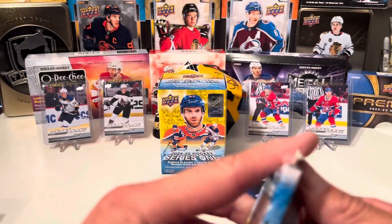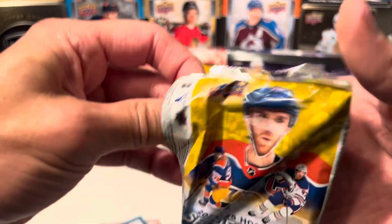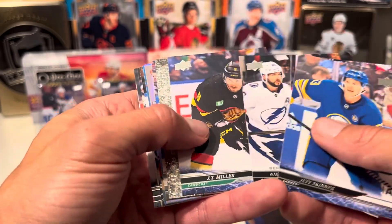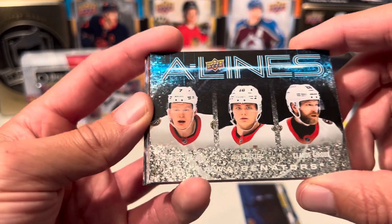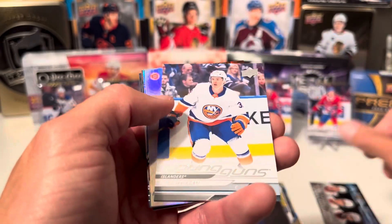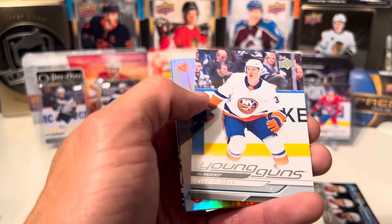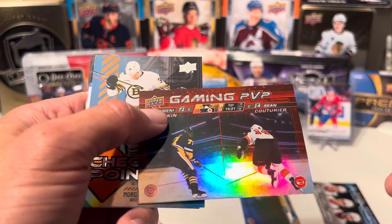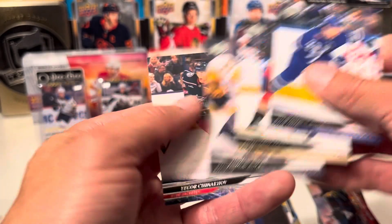Last pack. If I had to guess, probably more of those arcade video game cards. But come on, give me something good. A-Lines on the glitter — Ottawa Senators, Tkachuk, Stutzle, and Giroux. Oh, another Young Guns! So this box I did get two regular Young Guns — Cal McLean. Gaming PVP of Malkin and Couturier. Checkpoint of Morgan Rielly. And then more base.